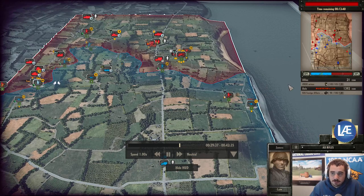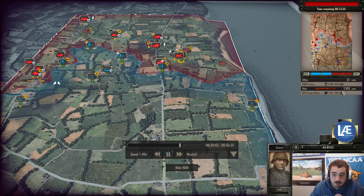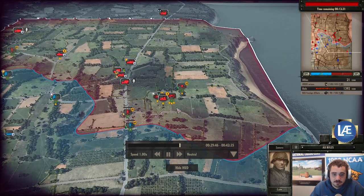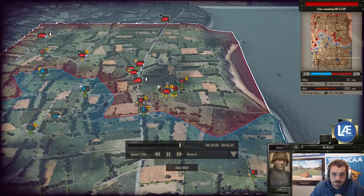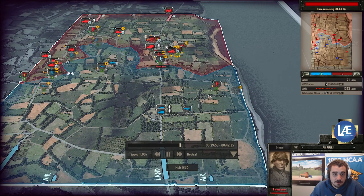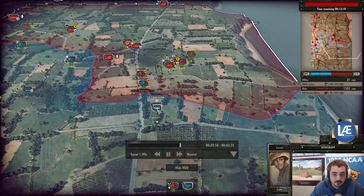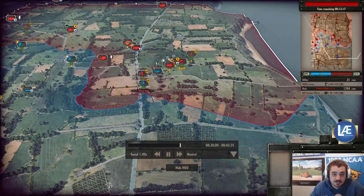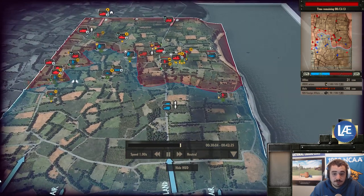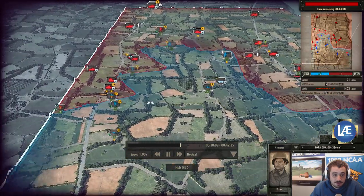Field control is now 50/50 once again — we may see some more bombing runs. However, the Axis player has sustained enough tickets to gain a major victory. The US player has a huge gap in forces, just relying on aircraft at the moment, which can be quite cost effective but does nothing for field control. He has a couple of reinforcing infantry squads now. Another naval battery barrage is called in.